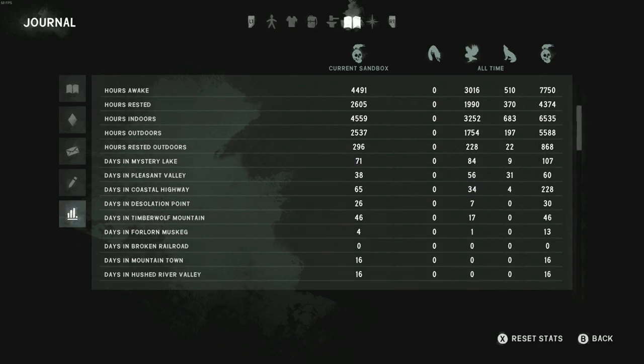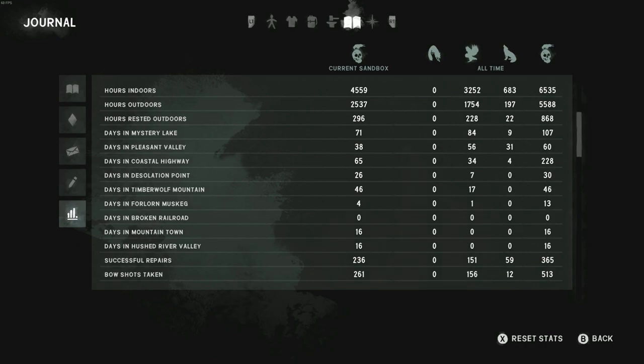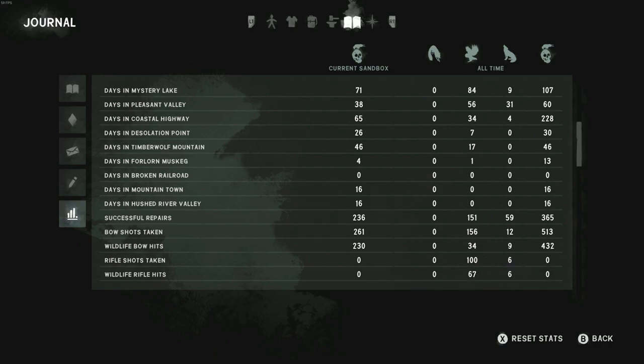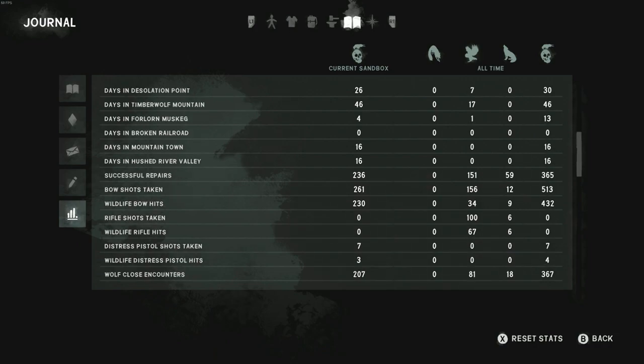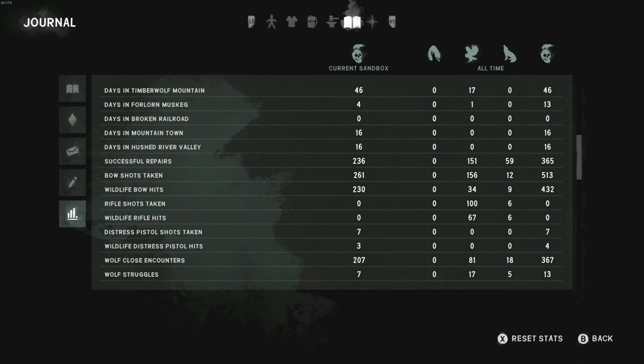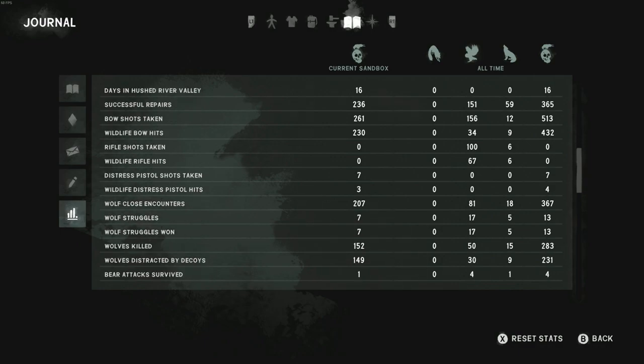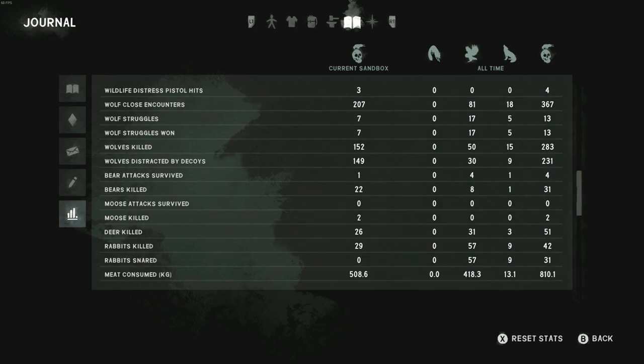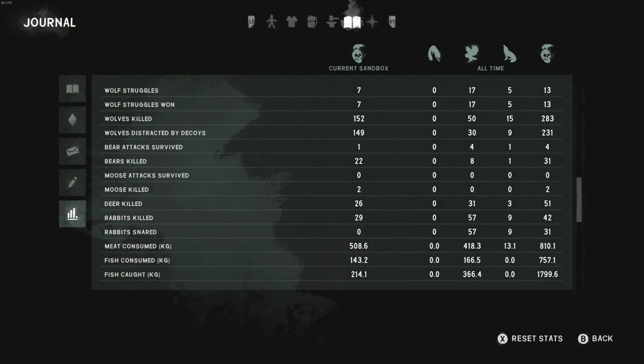I'm trying to spend 75 days in each location this playthrough and we're getting close. There's 16 days in Mountain Town, 16 in Hushed River Valley — just pit stops to check those places out. 230 out of 261 bow hits. We've got seven wolf struggles, which is a lot. Three out of seven distress pistol hits, actually seven out of seven — but shooting it into a moose doesn't count. We've killed 22 bears but only gotten two moose.